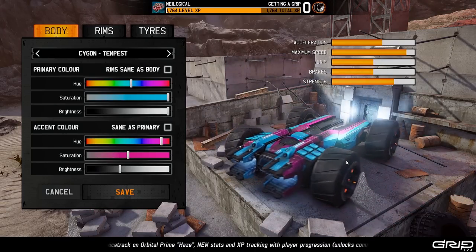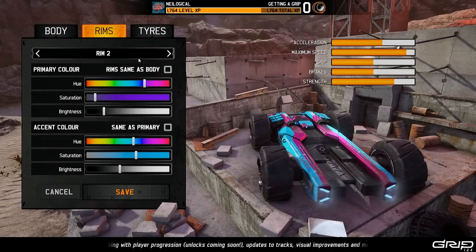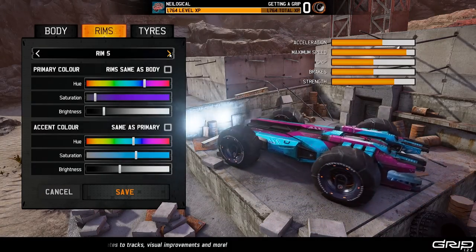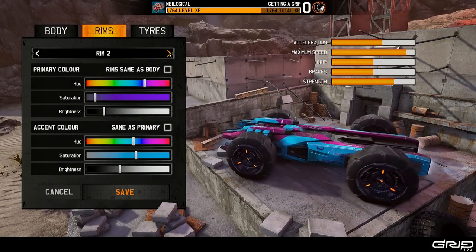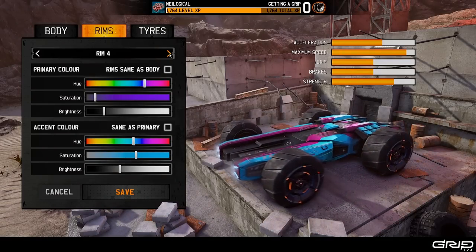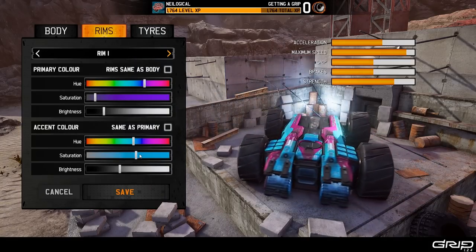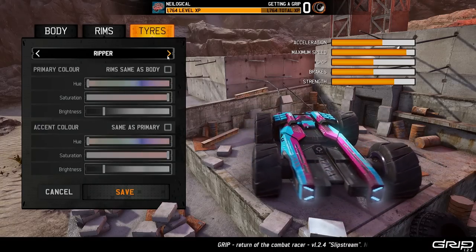There we go - those are the Neological colors, maybe a little lighter pink. There's not really a good neon pink or hot pink, but that's pretty close. We can also change the rims. You don't have as many choices as something like Rocket League, but there is a nice little selection here. I kind of like the classic ones. Let's just go with these and make them bright blue. We can also change the tires as well.